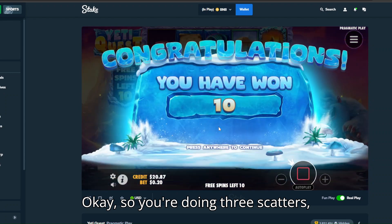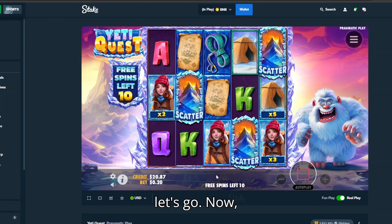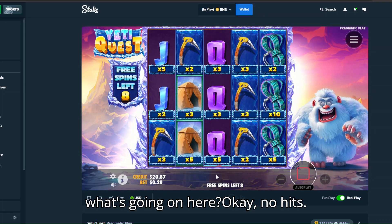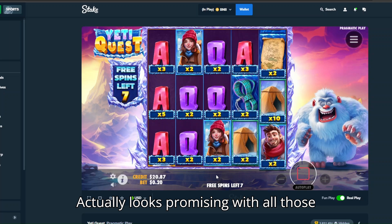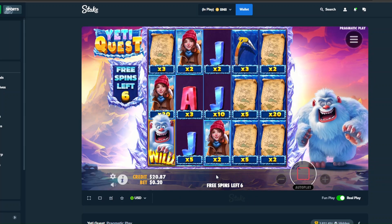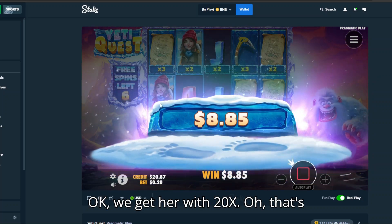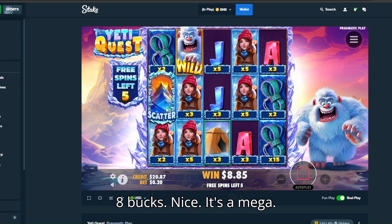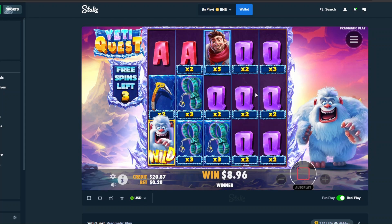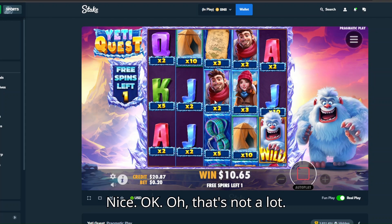Okay, so you do need three scatters — that's for sure. Let's go! No hits, but it actually looks promising with all those ropes. No hits either. Okay, we get a 20x here — that's eight bucks, nice! It's a mega!